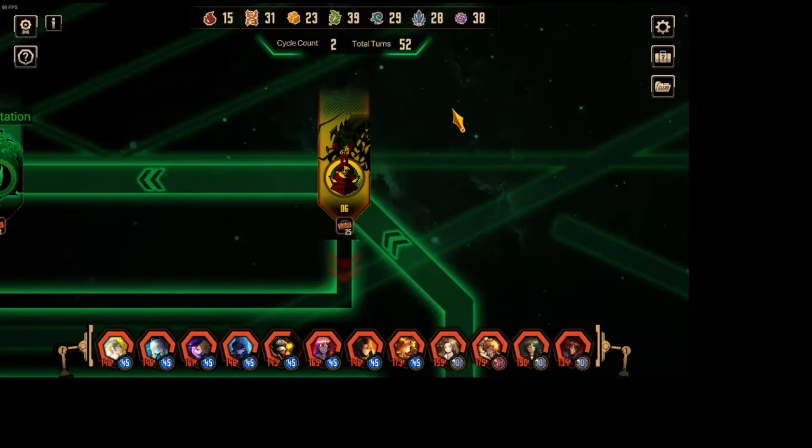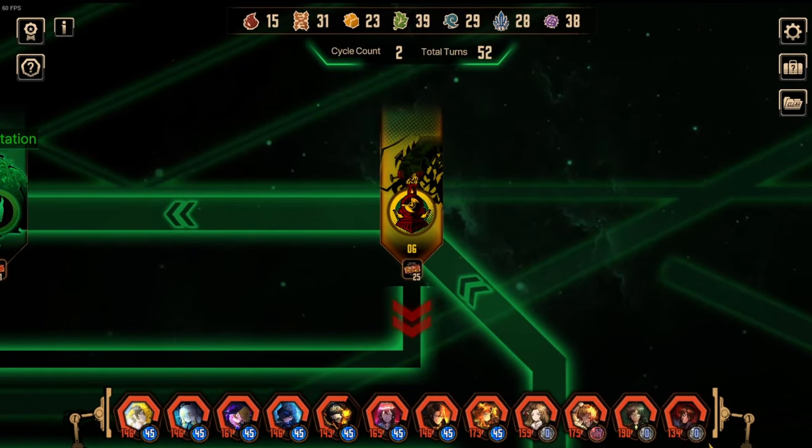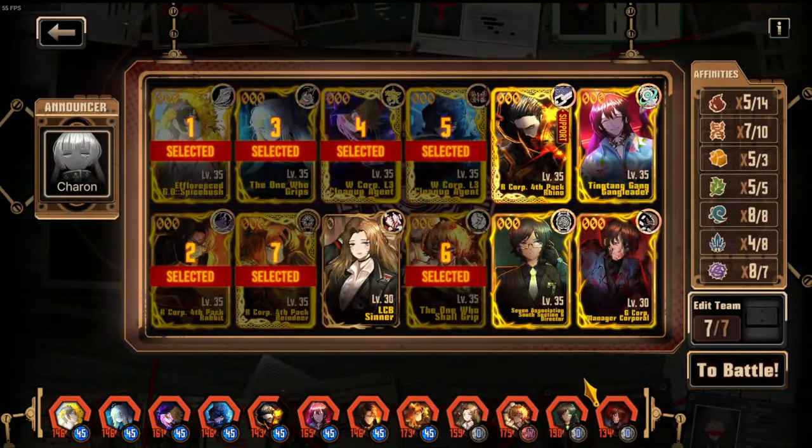So let's go back to Limbus and get it on. We will be bringing the W Corpus because once we break the head we will need a lot of damage output.